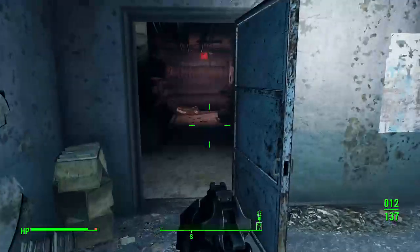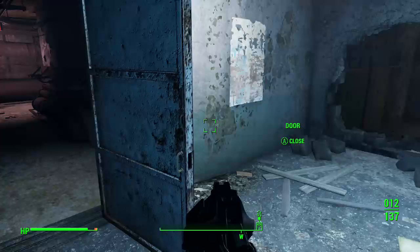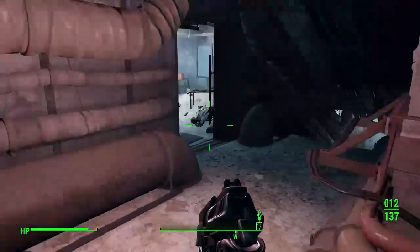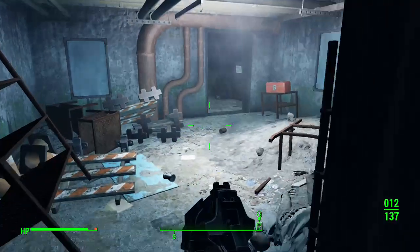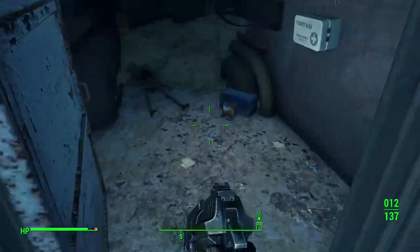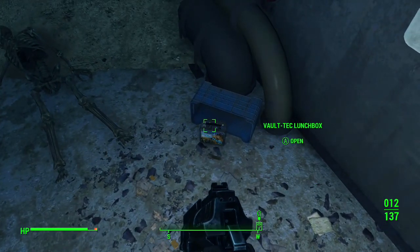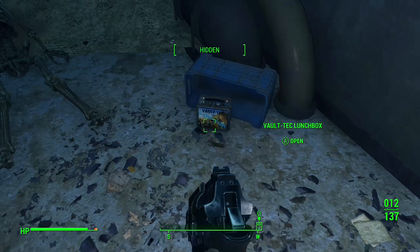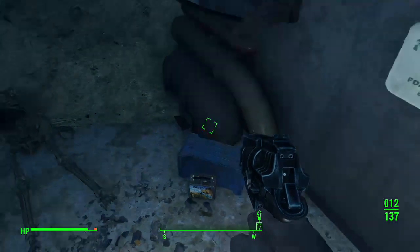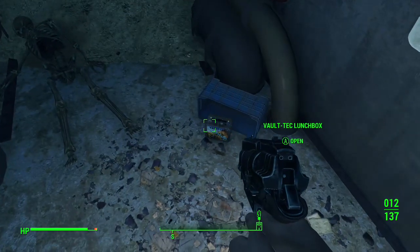Now, this door will have a chain on it, but I don't know if it's just where I was or whatever, but it let me take it off right away. So I came down in here, took a left. This will be locked, by the way. And I found this. That is right — it's a Vault-Tec Lunchbox. I'm not exactly sure what this does, but let's go ahead and pick it up and see what happens.